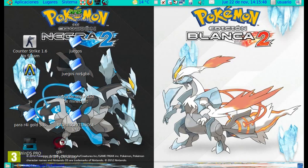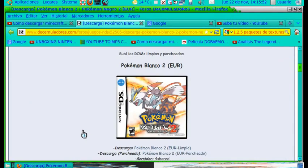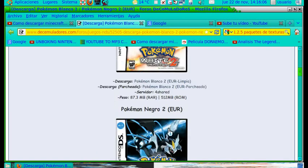Pablo Taku me dijo que solo era en japonés, pero está en español real, en europeo. Dejaré el link de la página y os tendréis que descargar de la R4 Gold 3DS para que funcione Pokémon Blanca el parchar.